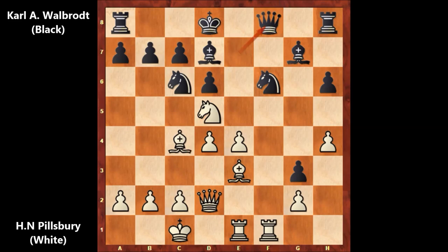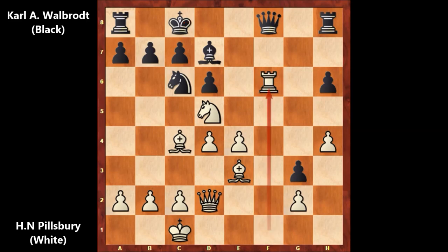Filsbury plays knight to d5, black responds with queen to f8 defending. What would you do in this position? Filsbury played the spectacular rook takes on f6, what a move! After bishop takes on f6, pinning the bishop, there is no defense. King moves to c7 and Filsbury captured again with rook takes on f6 — a ferocious, vicious attack.